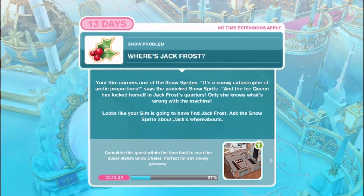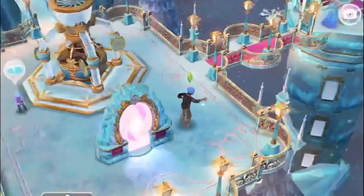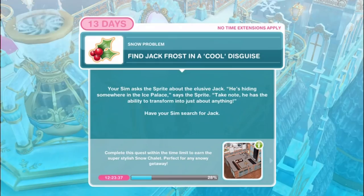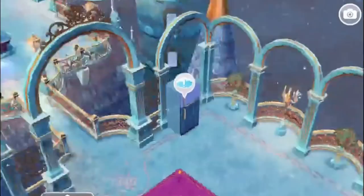Where's Jack Frost? Your sim corners one of the Snow Sprites. It's a snowy catastrophe of arctic proportions, says the panicked Snow Sprite, and the Ice Queen has locked herself in Jack Frost's quarters - only she knows what's wrong with the machine. Ask the Snow Sprite about Jack's whereabouts - where's Jack for four hours? Find Jack Frost in a cool disguise. He's hiding somewhere in the Ice Palace with the ability to transform into just about anything. Have your sim search for Jack - could he be in the fridge? Check the fridge for 7 hours and 30 minutes.